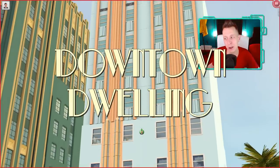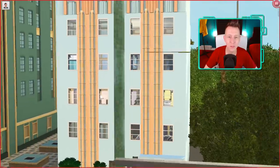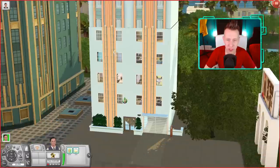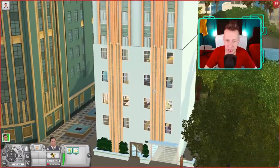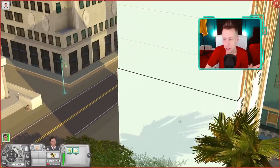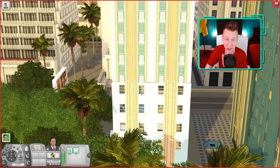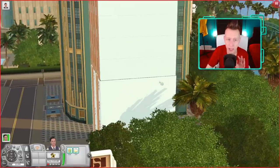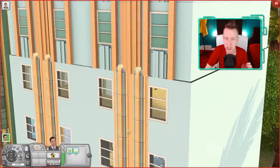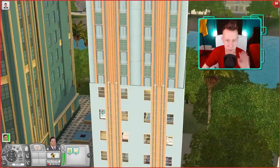Next up is Downtown Dwelling. This is kind of interesting — the build looks like the first half of the building, and the upper half is just a decorative roof piece. That's an interesting idea to simulate apartments, different from Bridgeport. Architecturally, I'm very impressed with it being an Art Deco apartment building — they could have really screwed this up. I really like the color palette, nice and soft — definitely more my style. I especially like this orangey peach color; I've never tried to use a color like that before.